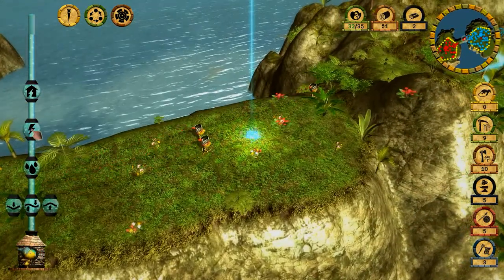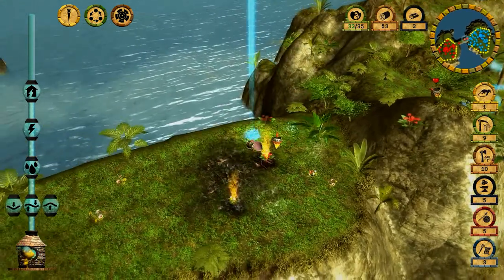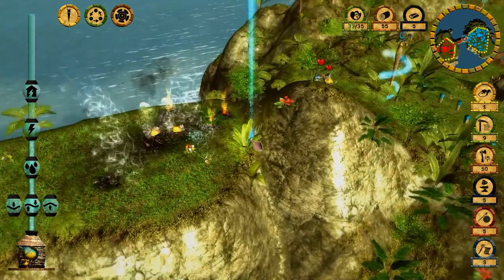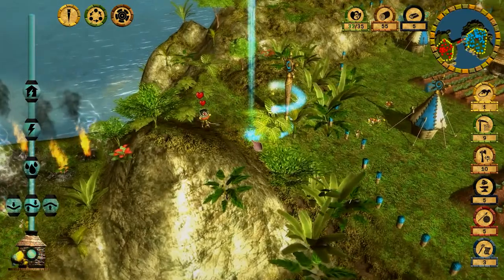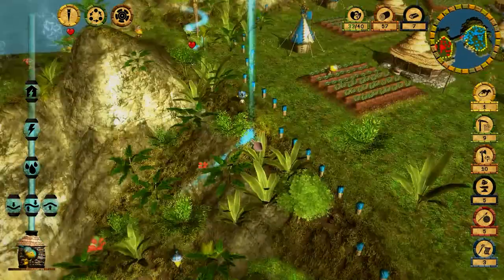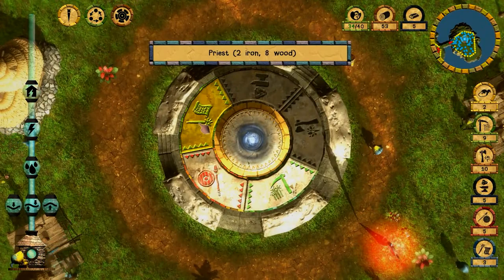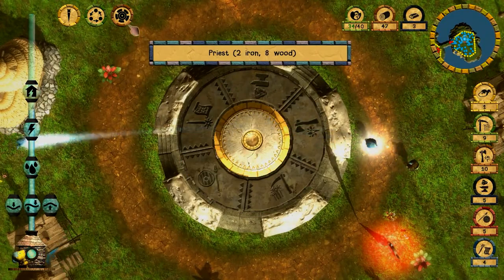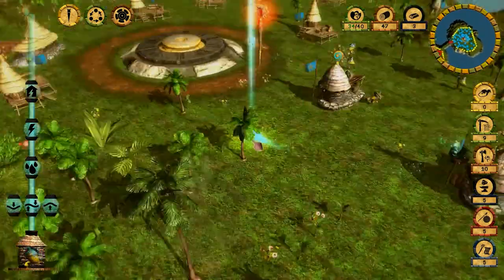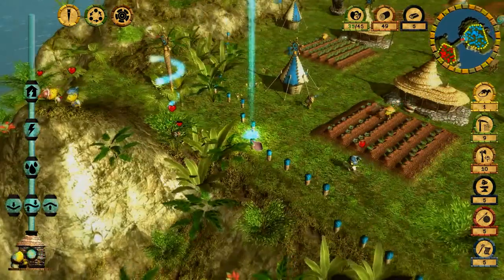These aren't the main attackers, but let's strike them with the lightning anyway — one of them is dead. My soldiers are fighting them, which is good. We can use the earthquake ability very soon. I'll use it and deal a striking blow to the enemy — they will never forgive us for what we're about to do.